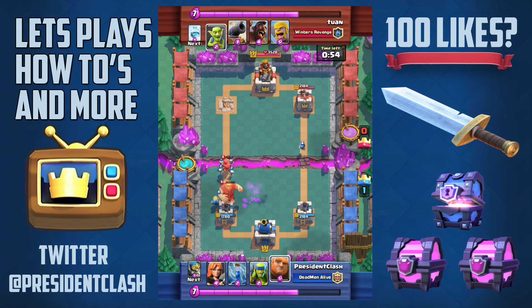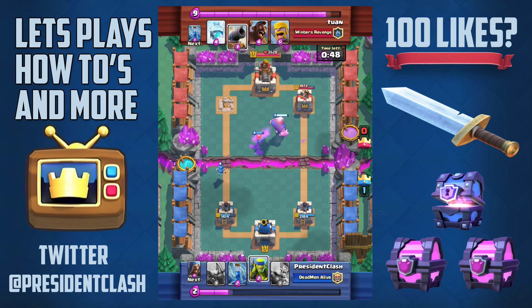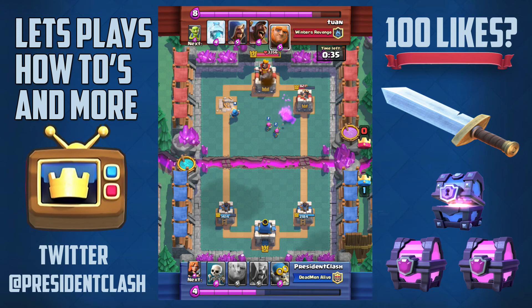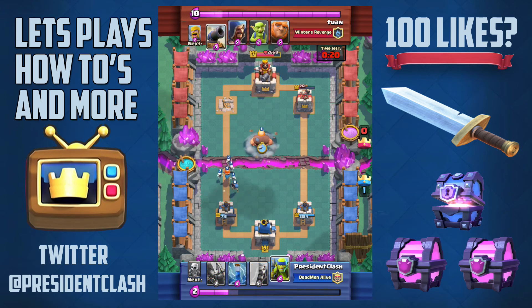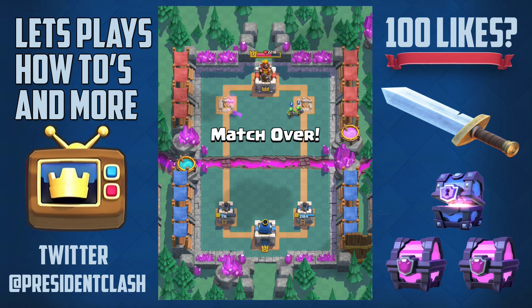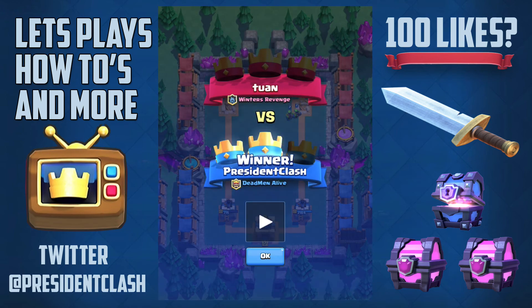I put my giant down on the left side with a valkyrie and some spear goblins — I have a huge push going on. We get the tower down. He does another hog rider push but it doesn't get my tower down. Now it's two crowns to zero and the game is in the bag. I could have gotten a three crown if I took the second tower earlier, but I won without a problem and I am now in Arena 6.